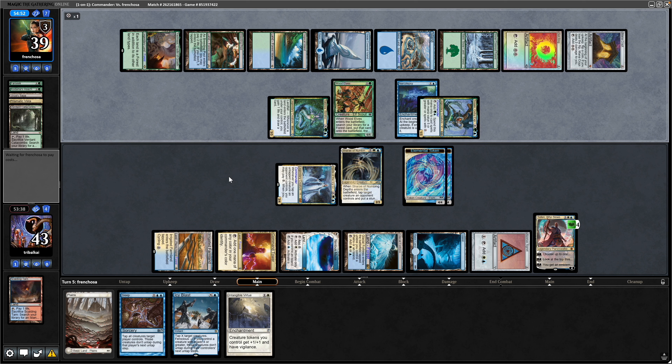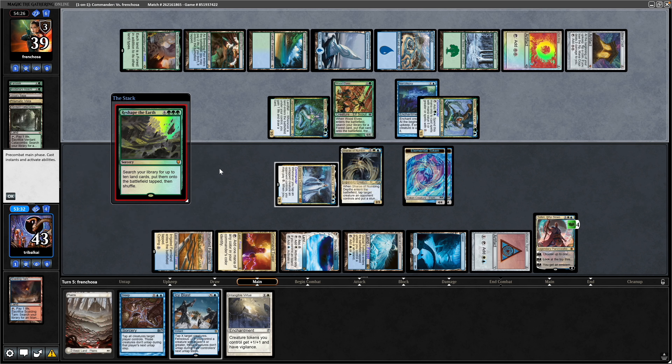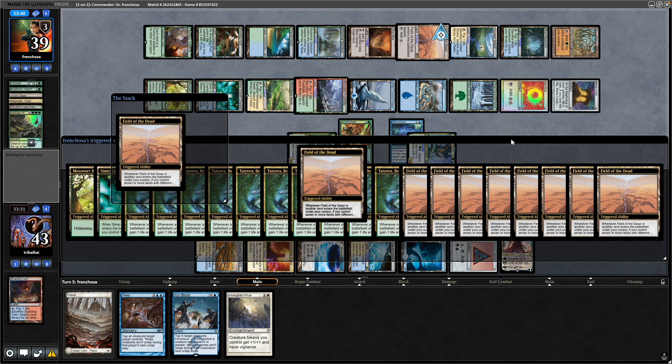Our opponent making use of all that fast mana — big X spell here. It is Reshape the Earth: search for 10 lands, put them into play tapped. Six cards in our opponent's hand at the moment, but they're going to draw to the Tatyova as well as maybe do a bunch of lands-matter shenanigans — Field of the Dead and the like. And yes, we see a Strip Mine, a Field of the Dead, and Gaia's Cradle. Those are the main culprits really.